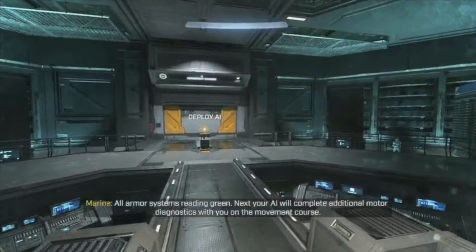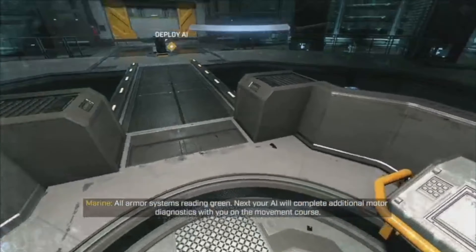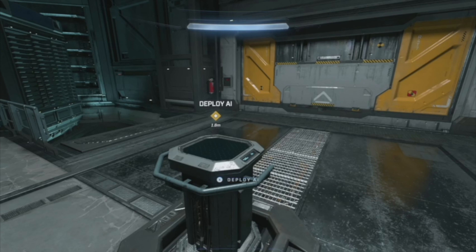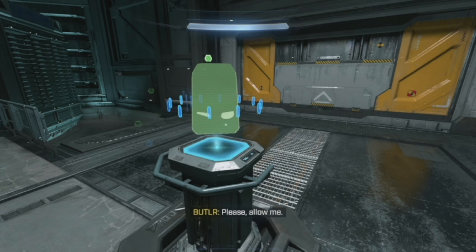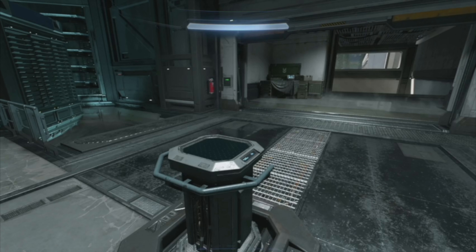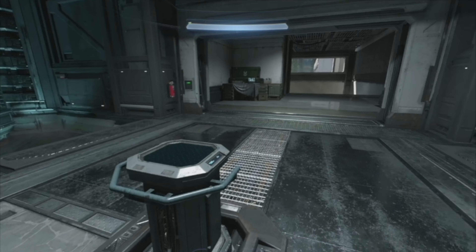This is a very strange achievement. You're going to pick up the AI, and then once you open this door, the course is going to start. The objective is to finish this course in under 25 seconds, but you can't do it on your first try. We're going to get through it real quick and then I'm going to show you how you can reset the timer in case you miss it and want to try again.